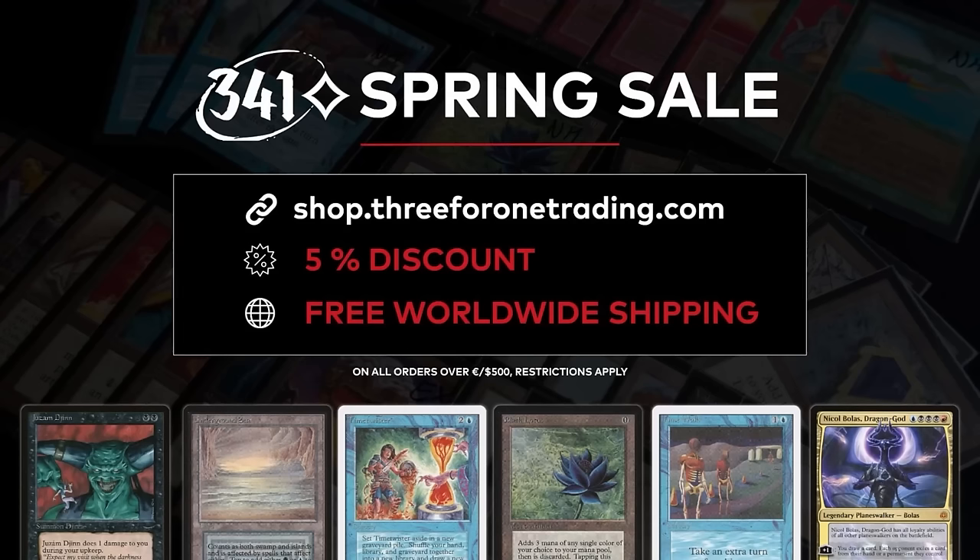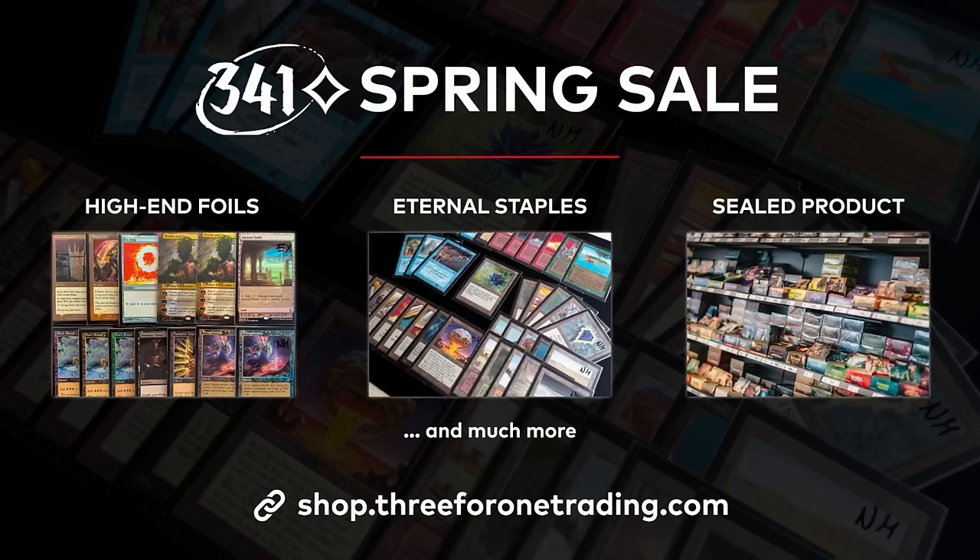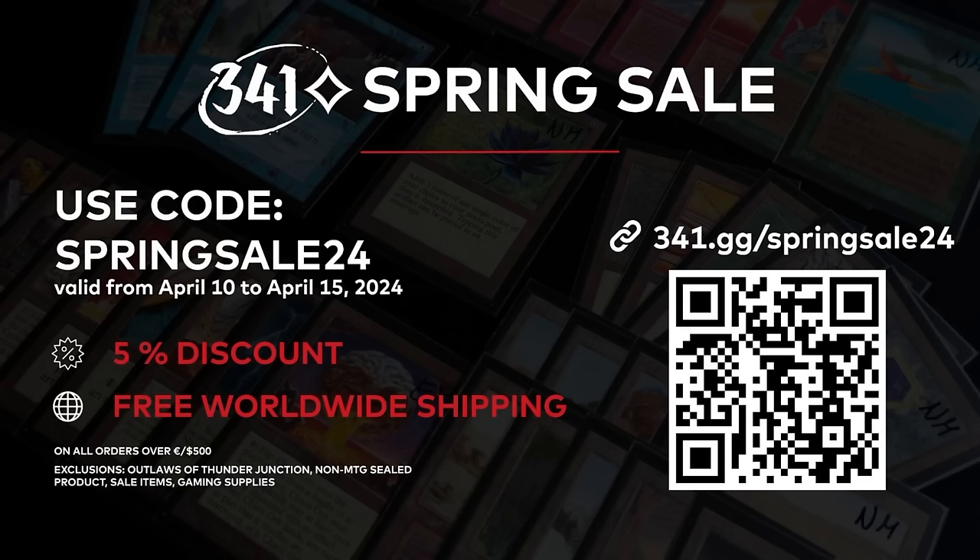3-for-1 Trading is having a Spring Sale from April 10th to 15th. Their whole inventory is 5% off, and they offer free worldwide shipping on all orders over $500. Check out their vast selection of eternal staples, high-end foils, and sealed product. Use code SPRINGSALE24 to enjoy free, fully insured worldwide shipping and 5% off your order. Excluded from the sale is Outlaws of Thunder Junction, non-MTG sealed product, other sale items, and gaming supplies. Find them at shop.341trading.com.